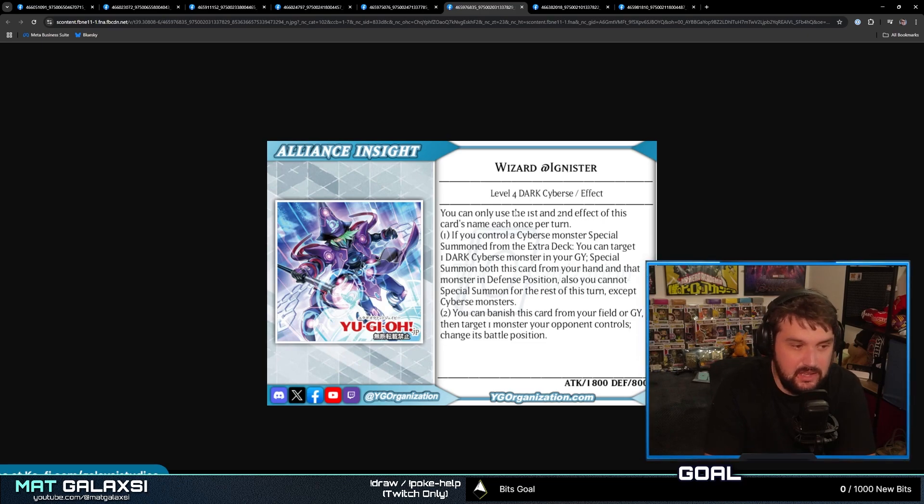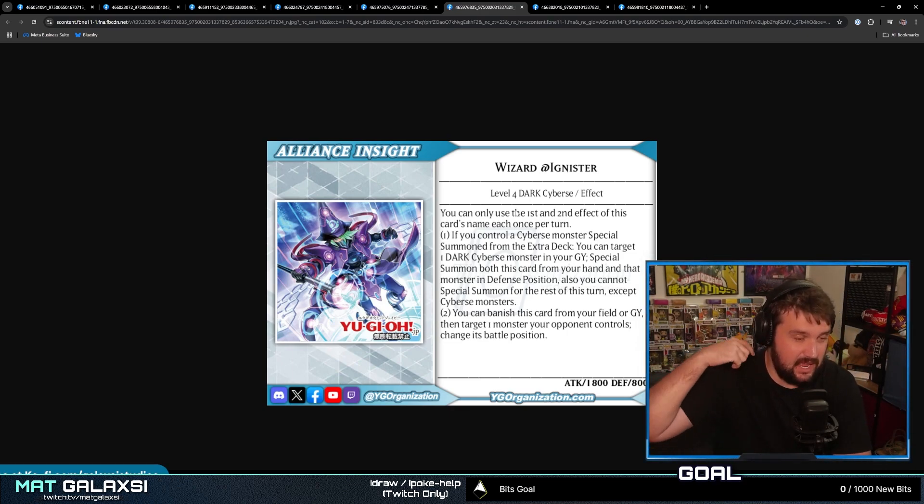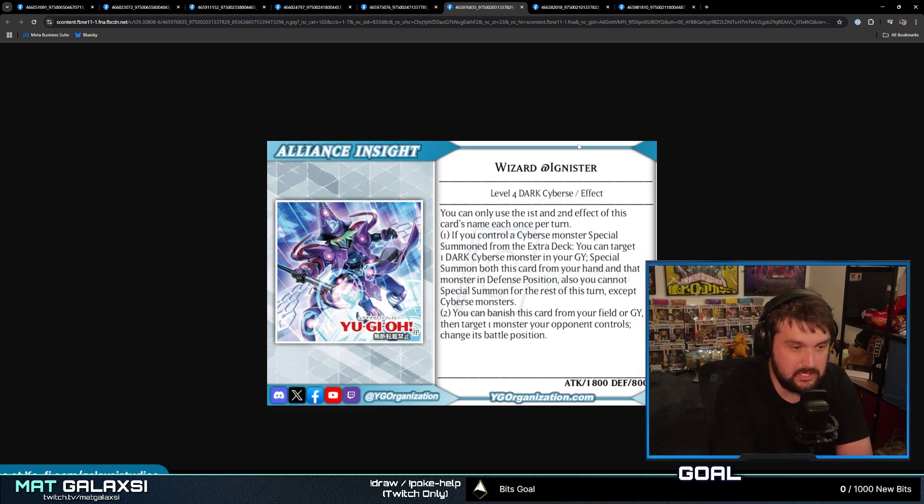Then we move on to Wizard at Ignista — a Level 4 Dark Cyberse Effect Monster with 1800 Attack and 800 Defense. Notice how most of these monsters share the same stats as the Playmaker monsters — Cyberse Wizard, Backup Secretary, and Link Kuriboh as well. You can only use the first and second effects once per turn. If you control a Cyberse monster special summoned from the extra deck, you can target one Dark Cyberse monster in your graveyard and special summon both this card from your hand and that monster in defense position. However, you cannot special summon other monsters for the rest of this turn except Cyberse monsters. You can also banish this card from your field or graveyard, then target one monster your opponent controls and change its battle position. That's a really nice card — the graveyard revival plus self-summon enables nice Xyz plays as well as Synchro plays. I think this one will see the least play of the main deck monsters, but it will still see play.